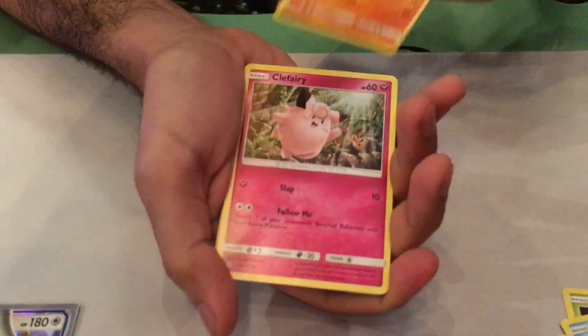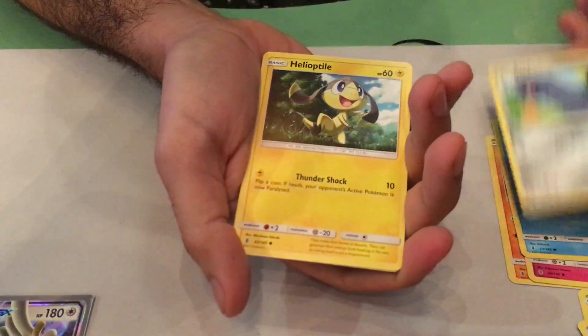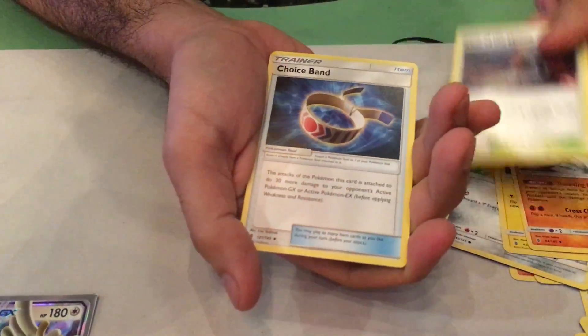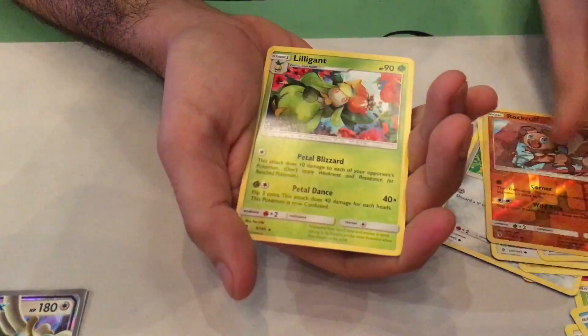Alright, so we have a Barboach, Clefairy, Tentacool, Beldum, Helioptile, Machoke, Altar of the Moon, Choice Band, and Rock Ref.